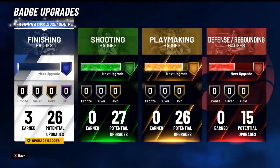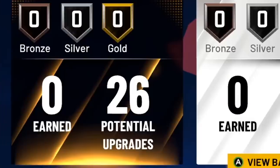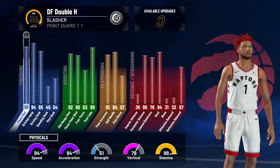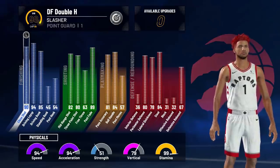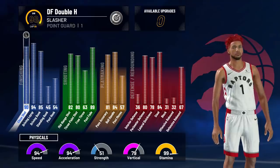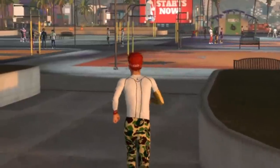Another thing is the badges — it doesn't say I have the badges on, but trust me, I do. Look at these badges at legend: 26 finishing badges, 27 shooting, 26 playmaking, and 15 defense. My ISO slasher build at legend is a demon. Y'all see the offensive badges? Everything's 26 plus. This is literally ridiculous. Here are the stats — basically the same stats at 99 overall for this player. This is my slasher ISO build; the link will be in the description. I really think this is the best ISO build in the game.